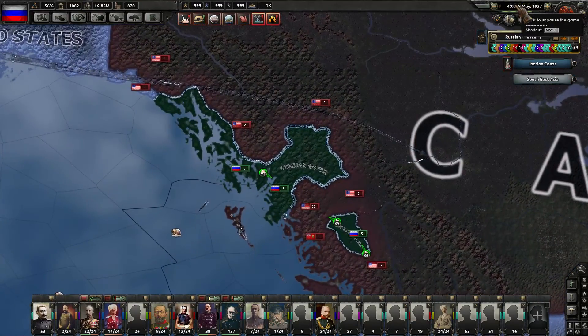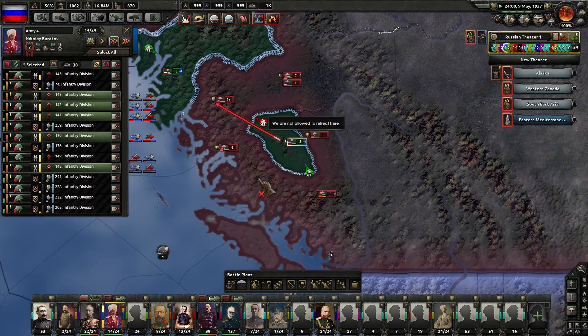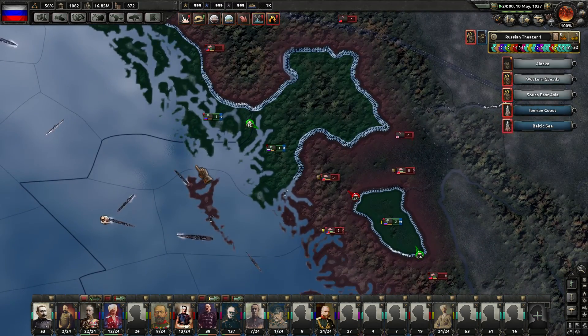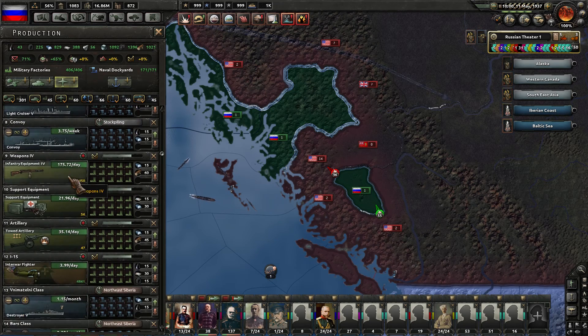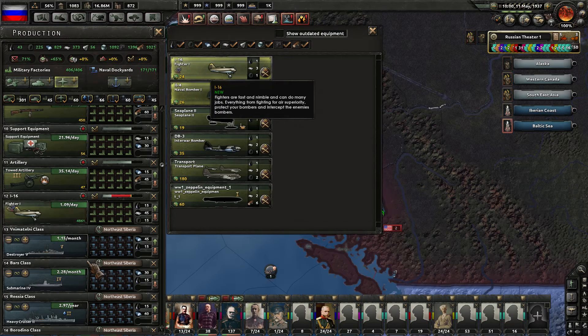Last episode we were working on trying to rescue these troops over here in Alaska. We're showing as green - these five divisions, it's not looking good. Unfortunately I've got these two divisions coming in from the other side now, trying to help out with an attack. We just finished the new fighter research, so let's go ahead and start producing those out. We're going to move from I-15 here to I-16.